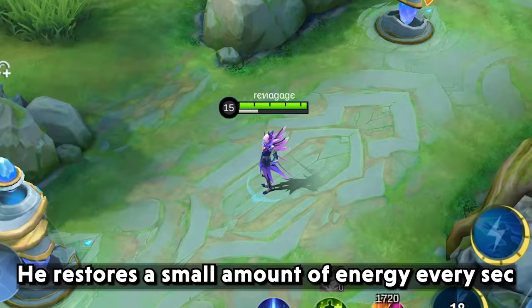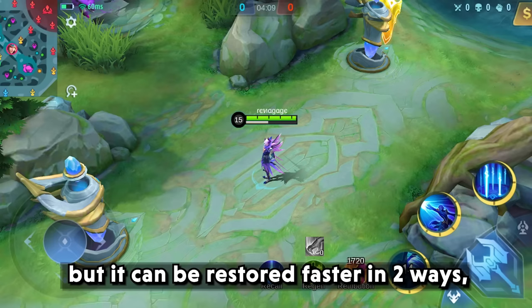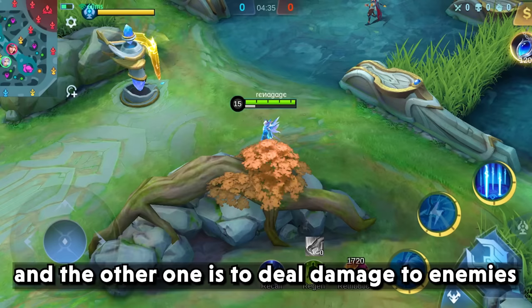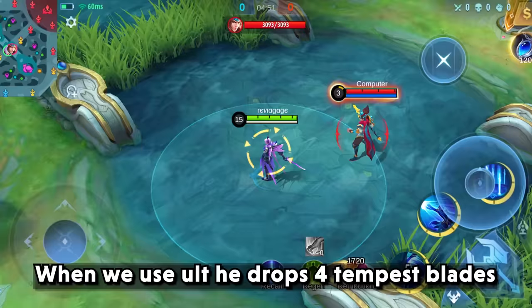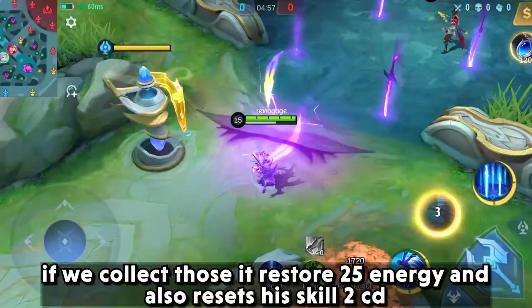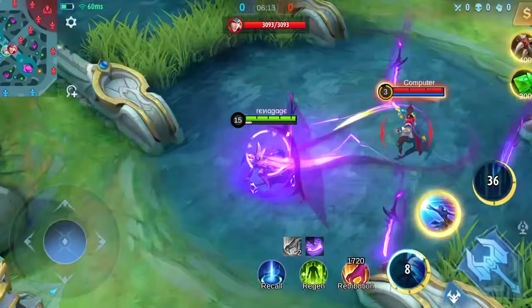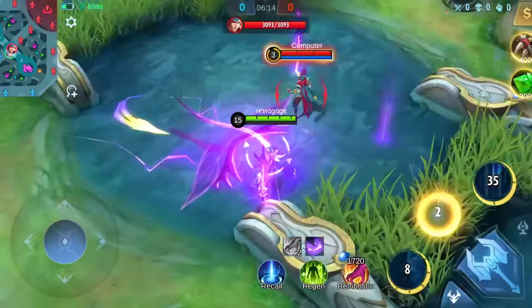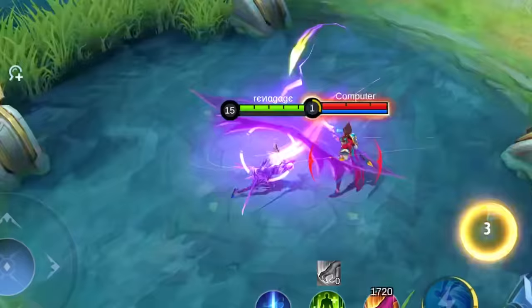How Link's energy restoration works: he restores a small amount of energy every second, but it can be restored faster in two ways. The first is to stay up on a wall, which restores 4 extra energy every second. The other is to deal damage to enemies, which restores 5 extra energy for every hit. When you use his ultimate, he drops 4 tempest blades. If you collect those, it restores 25 energy and resets skill 2's cooldown, letting you use skill 2 up to 5 times if you collect all the swords. But it's not possible without blue buff, as he will run out of energy even if you collect all the swords.